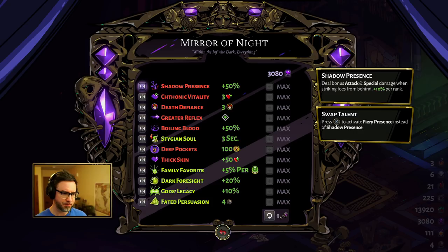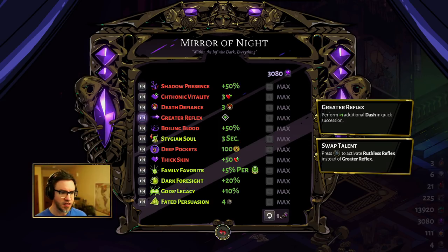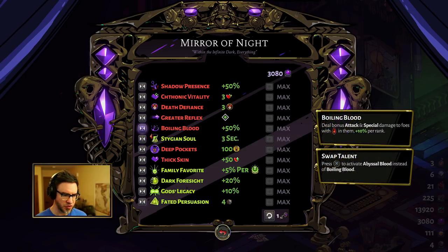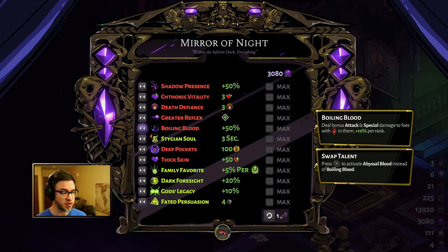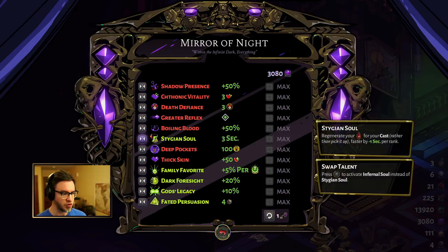Starting with the mirror — I've gone over the mirror before, but basically the most important things to me are three death defiances, two dashes. Ruthless Reflex is good but it's kind of risky — high risk, high reward. Boiling Blood for more damage. Typically I'd go Infernal Soul. Stygian Soul is fine though; just depends on what you prefer. If you're going for a cast build, just know that Stygian Soul has the potential to be better overall, but might end up being worse if you don't find a cast stone or two.